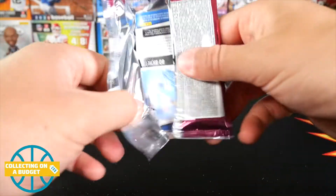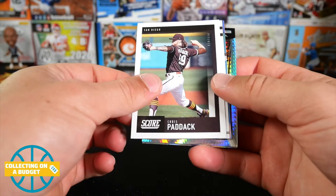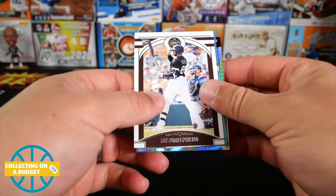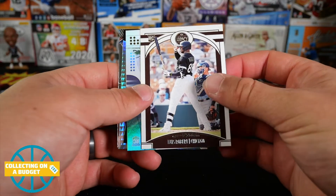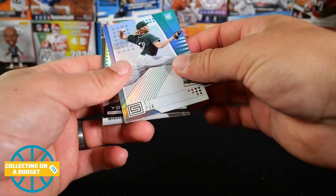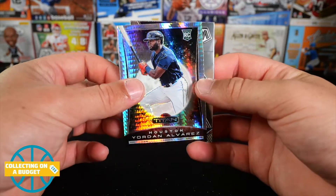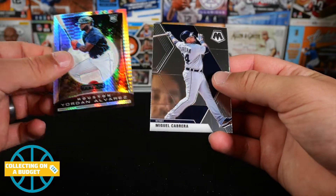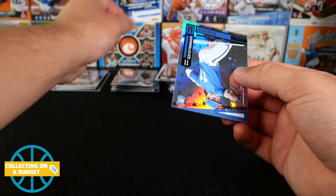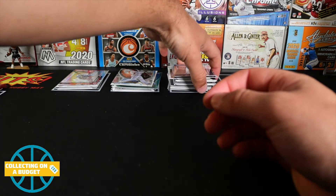And a rookie — spoiled another rookie. Score, Chris Paddack. Another Luis Robert — this stuff's loaded with rookies. This is Legacy. AJ Puck. Jordan — these are great looking cards. Titan. Mosaic, Miguel Cabrera. And then, as we know, Bo Bichette on the back — rookie. Sweet.